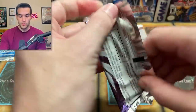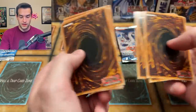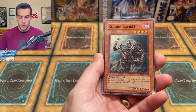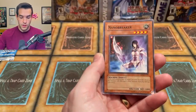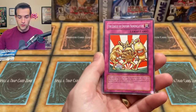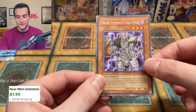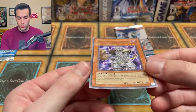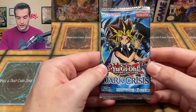Elemental Energy — Shining Flare Wingman ultra rare! We will take it, I am in! Let's pull something big. Bonding H2O, Scar Scout, Reborn Zombie, Gateway to Dark World, Branch, Nano Breaker, The League of Uniform Nomenclature, and Broww Huntsman of Dark World — he probably went up because of Dark World support but just a regular old rare. The ulti of this is pretty valuable though.